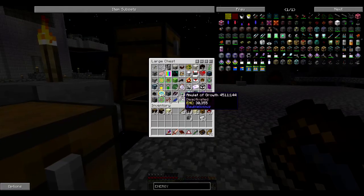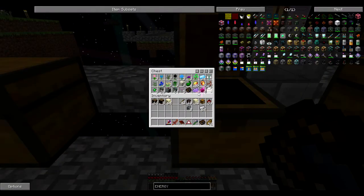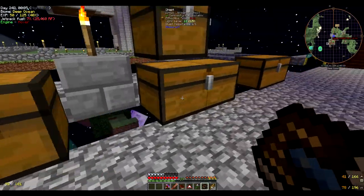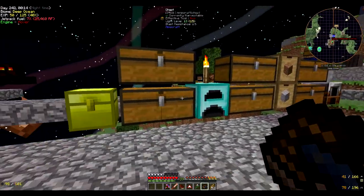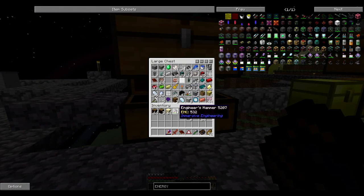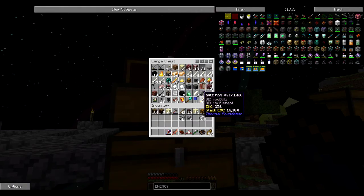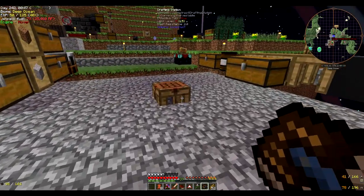I had a scare where I almost pooped my pants. You see these machines here? We had one called, I think it was the washing machine. I slapped it next to the Aqueous Accumulator, and I looked at it and it crashed my game. Every time I logged in it would crash the game. I had to learn how to use MC Edit and delete that block just so I could get back into the game. I was freaking out, like, this series is over in nine episodes — that was quick. But I was able to save the world, so that's pretty much all that matters.